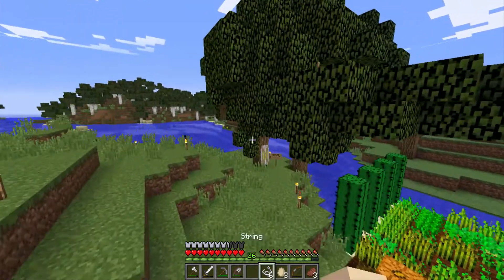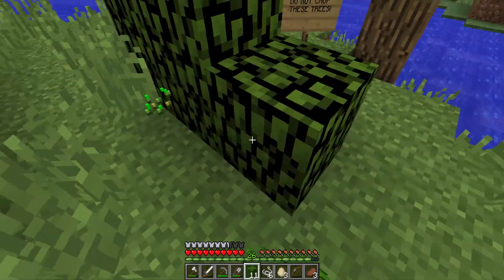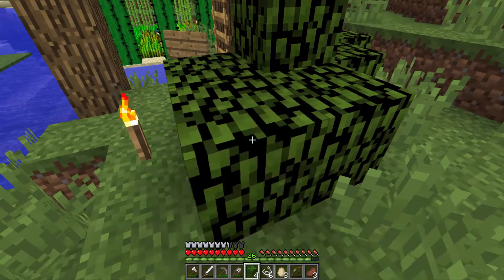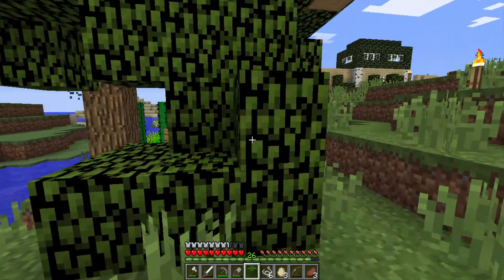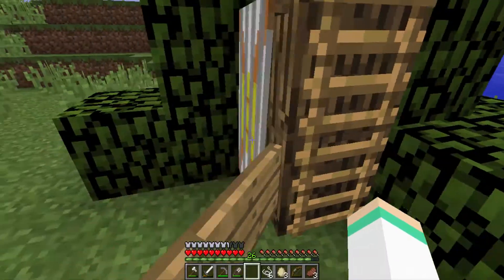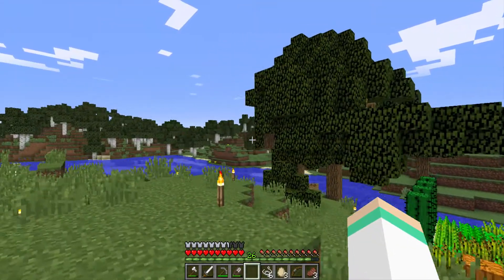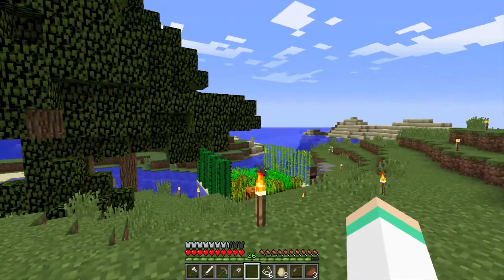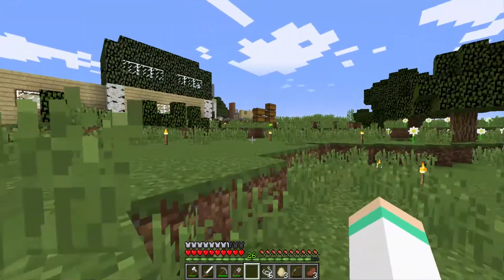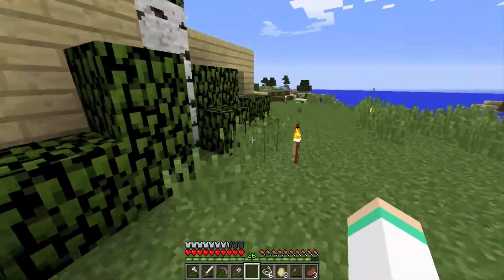Now I'm gonna try to make the entrance to this place kind of grow out, kind of like that. When you're running from over here it kind of just looks like a deformed tree, cause it's got that and that. I also added some shrubberies around the outside here just to make it more interesting.